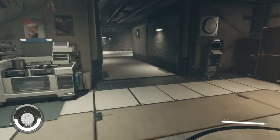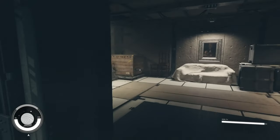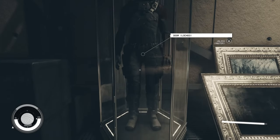Once you have the key, head down into the basement. Down here, you'll find the Mark I spacesuit, helmet, and boost pack, locked behind a master locked glass case. As you get to the lodge early in the game, you won't have the key abilities to unlock this case just yet.